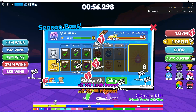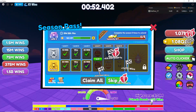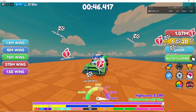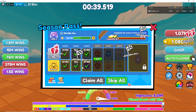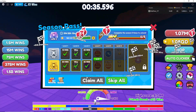You can claim all for the rewards you've won. So we got these claimed, and this is so much better because now when you claim them, you don't use them right away. They get stored in your inventory.